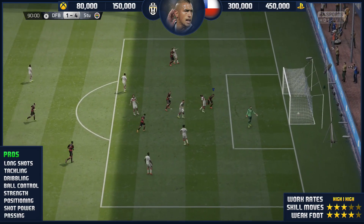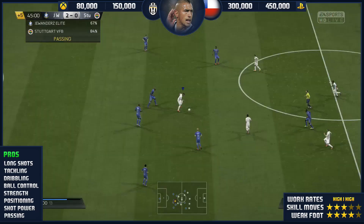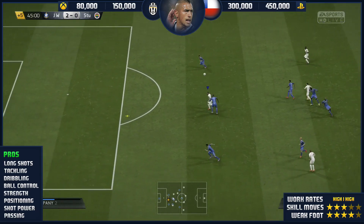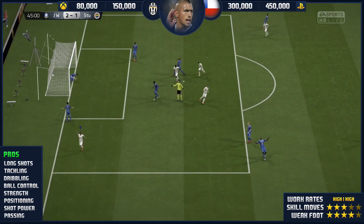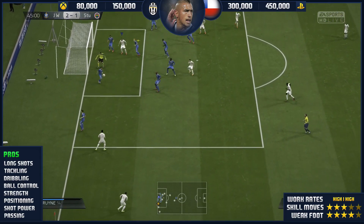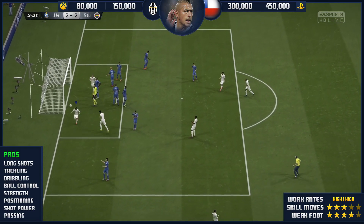His positioning is fantastic — he gets up and down the field all the time. He gets forward, he attacks, he arrives late in the area, he gets back, he defends, he protects the midfield. Arturo Vidal does absolutely everything. He's got great shot power and he's got passing like Pirlo, honestly.